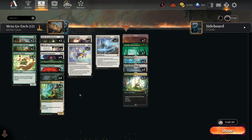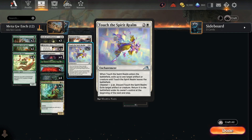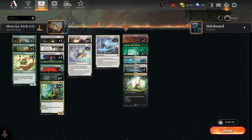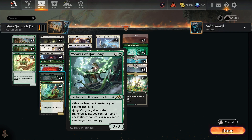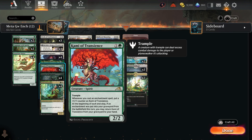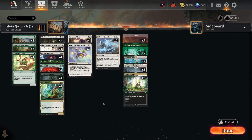Mono red can go early against the enchantment deck but then you get Jukai Naturalist's lifelink, which is hard for aggro to keep up with. Low-mana removal like Circle of Confinement and Borrowed Time, plus Touch of the Spirit Realm, let you play blockers and draw cards to stop early damage while you build up. Four Weaver of Harmony pumps all your enchantment creatures with plus one plus one, and you can copy triggered abilities from enchantments.